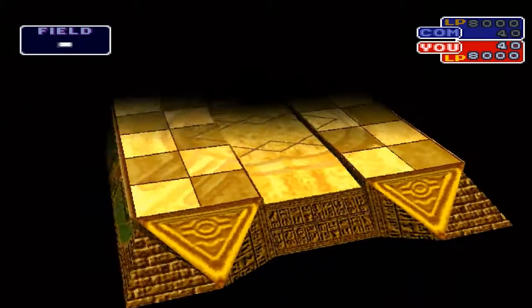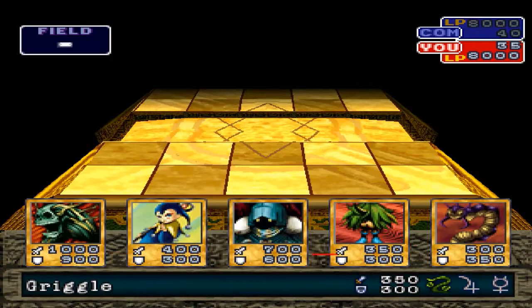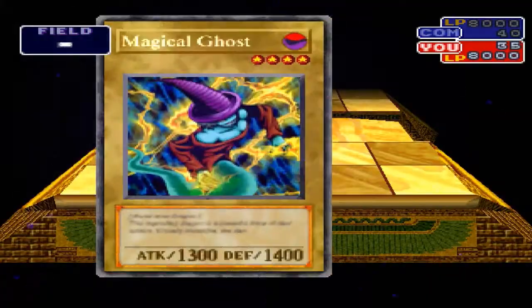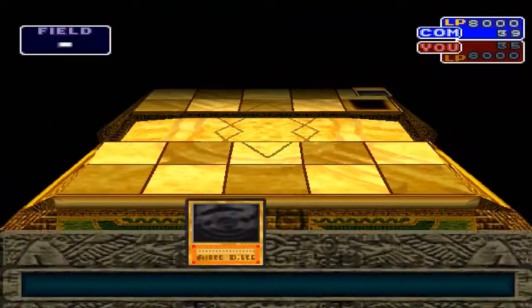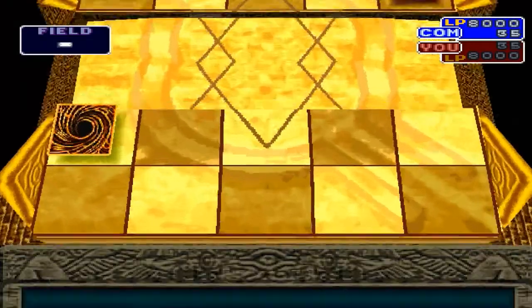I'll just show this off briefly because why not? He'll probably beat me because he'll know my deck better than I know my deck, which is funny. Free Duel mode music is awesome as well. Let's try Spellcaster and Woodramades here. Magical Ghost — that's actually not a bad card for this point. He can't really beat that unless he fuses, but we'll see.